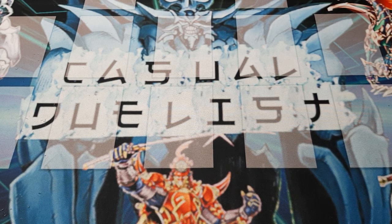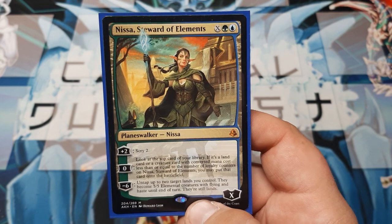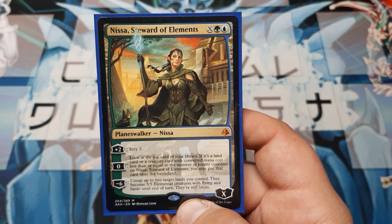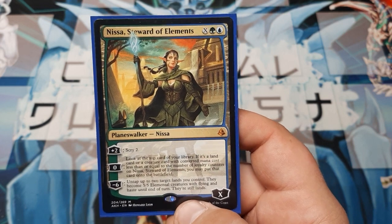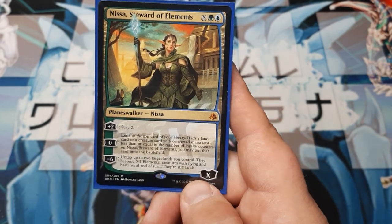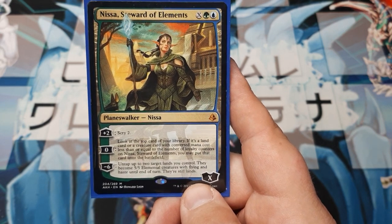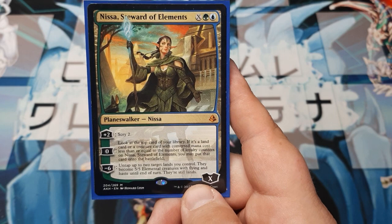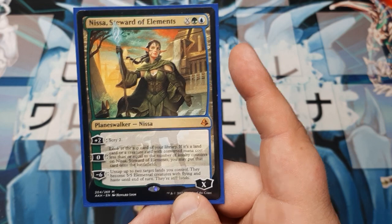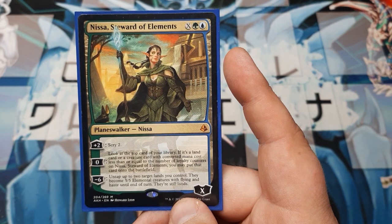You may notice I play Nissa in a lot of decks — I just love her because I love Elves. The Nissa, Steward of Elements Planeswalker costs green, one blue, and then X, where X determines how many loyalty counters she enters with. You can play her early game for three mana and she starts with one loyalty counter, or in the mid-game she can come out with 6, 7, 8, 9, or 10 loyalty depending on how much mana you have to spare.